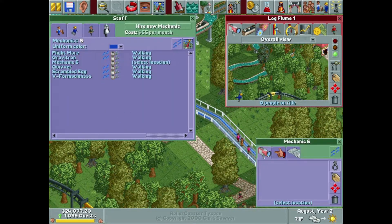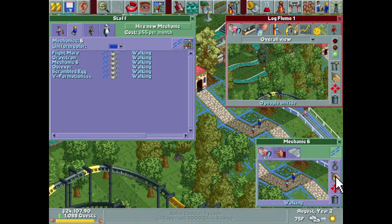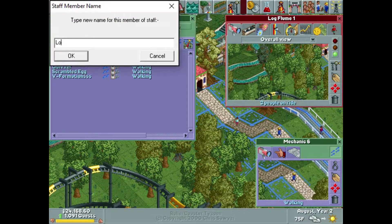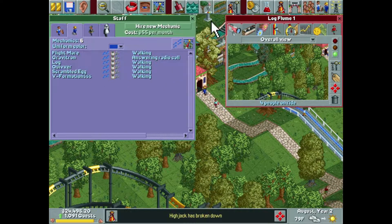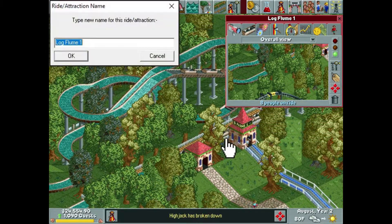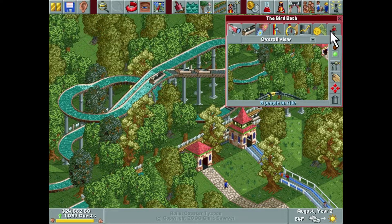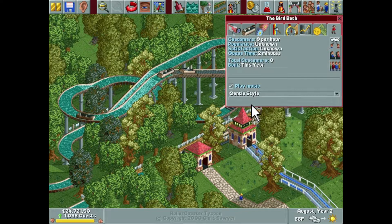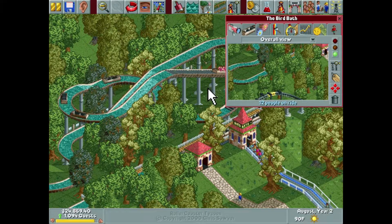That's a fairly decent log flume as far as length goes. I'm hoping all the trees make it nice and exciting. Let's open Log Flume One, get a mechanic — I don't know why I always mix up handyman and mechanic, but I do. We'll name this guy 'Log' — I'll know what that means. We named our last mechanic in another park 'Flume'. For Log Flume One I actually want to name it The Bird Bath — nice and relaxing.